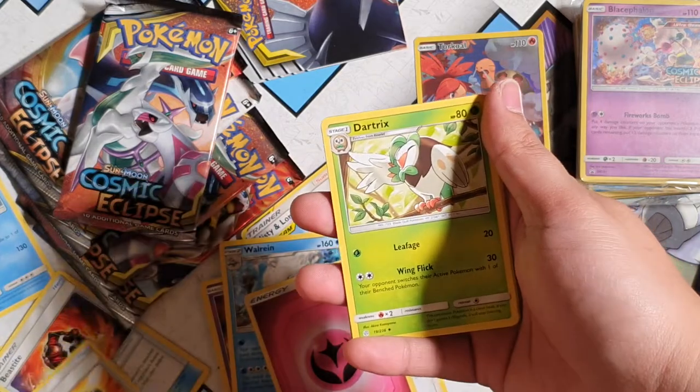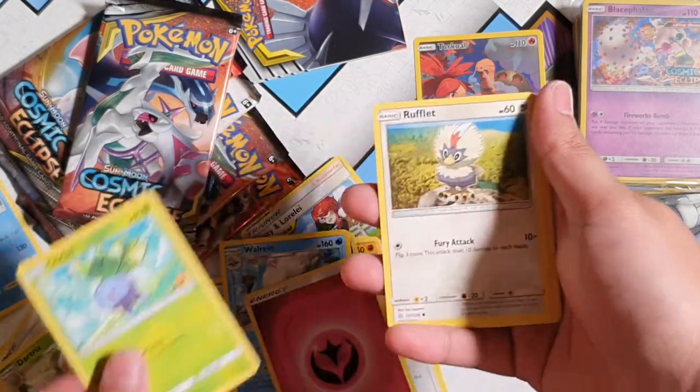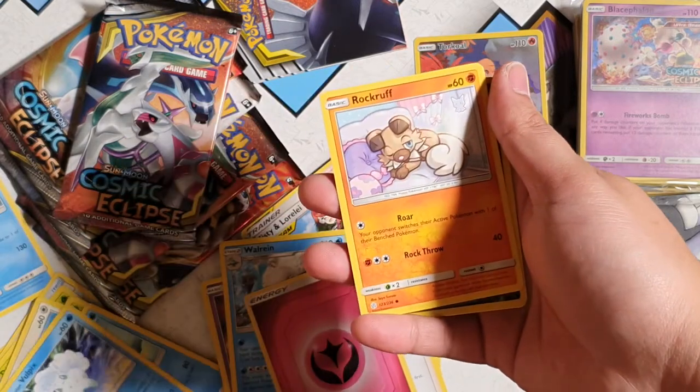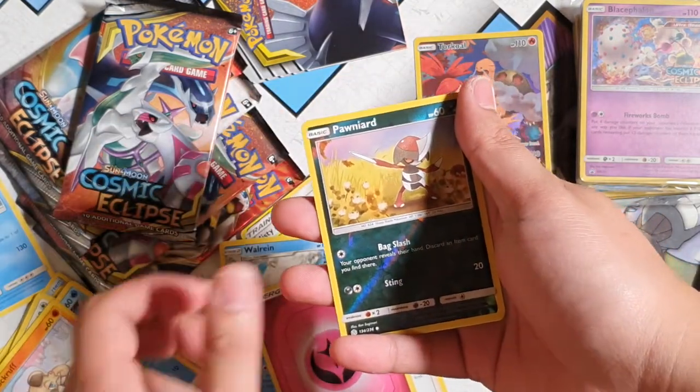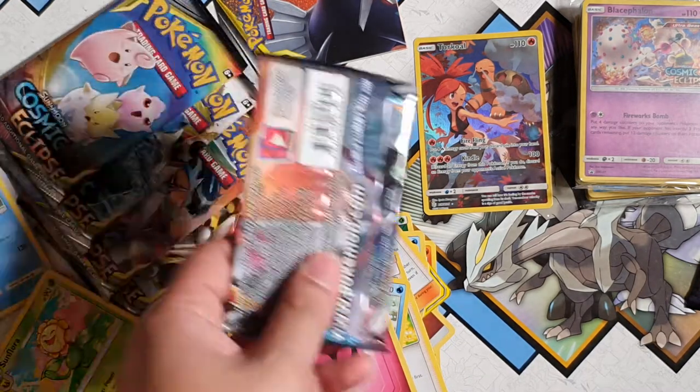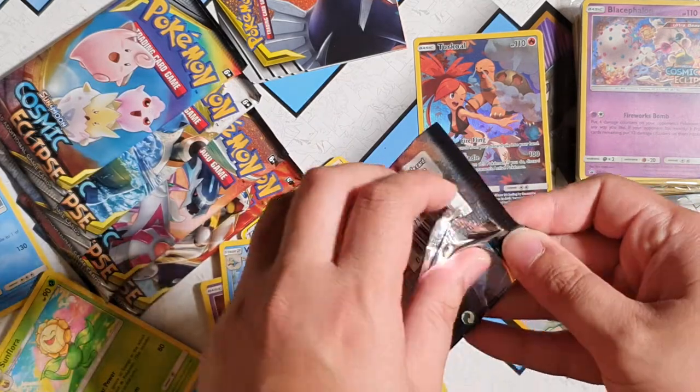Trapinch, Oddish, Oddish, Oddish, Piplup, Vulpix, Rockruff, Purrloin. And for the rare we have — oh! — Samurott. Alright, so this will be our first pre-release box completed.